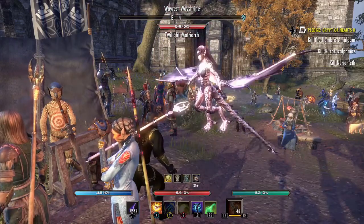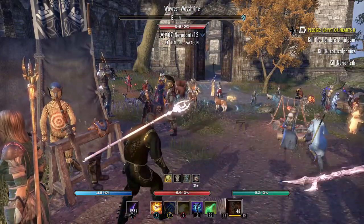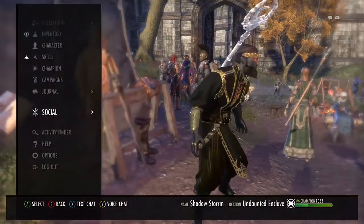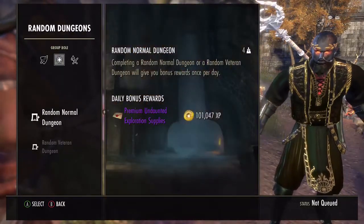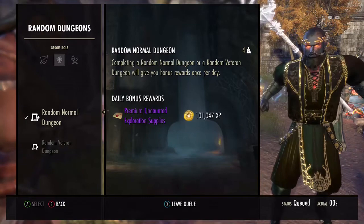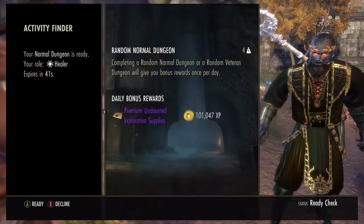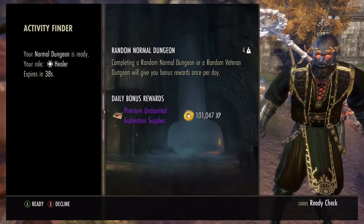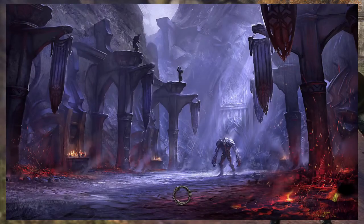Hey guys, welcome to my channel. In this series I'll be pugging, or attempting to pug, every dungeon in Elder Scrolls Online. At the end of the dungeon I'll give the group a score out of 10 depending on their performance as either the tank or the DPS. Give us a like, comment, and subscribe, and tell me what you thought the group should have scored at the end.